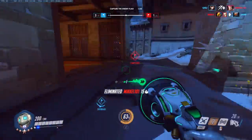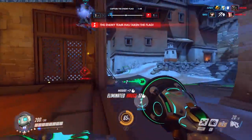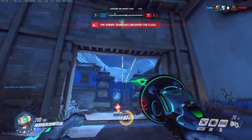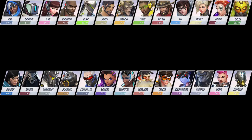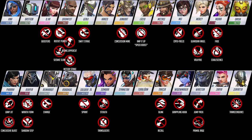The second rule they changed restricts you from using pretty much any mobility or self-sustainability. There are exceptions and we tested which ones you can and cannot use. The abilities you cannot use are too many to list, so we'll just put it on screen. Simply put, any dash, jump, speed up, or untargetable ability will drop the flag.